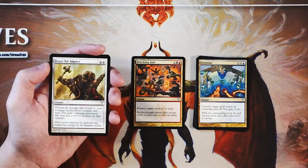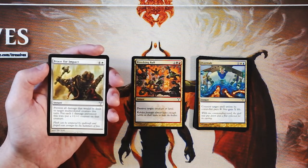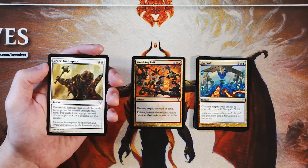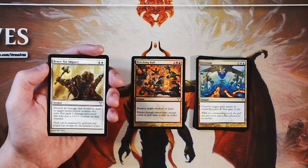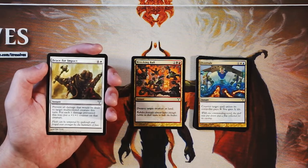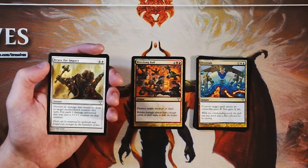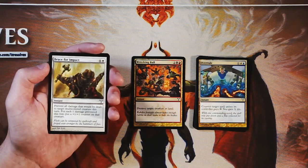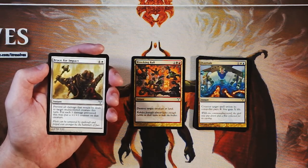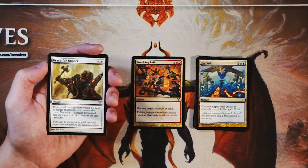Our first uncommon is Brace for Impact — an instant for four and a white. Prevent all damage that will be dealt to target multicolored creature this turn; for each one damage prevented that way, put a +1/+1 counter on that creature. I don't know if this is very good. I tend to shy away from things that prevent damage like this, however those +1/+1 counters make me second-guess that. That said, you are investing a card into a creature, and if they have a removal spell you're losing that value. I don't think it's a great card, definitely not the pick here, but if I was in a white Boros deck I'd consider it.